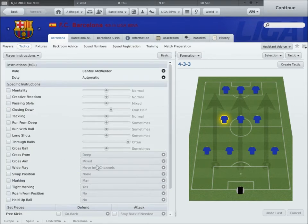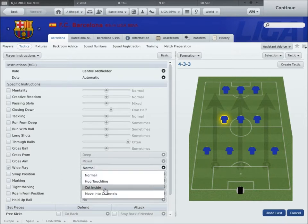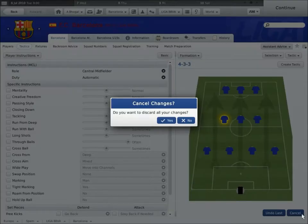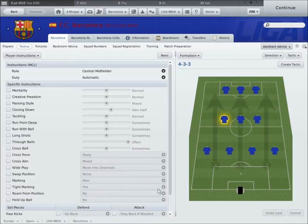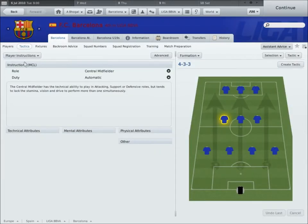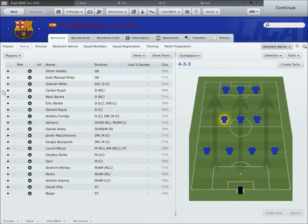Some of these things come down to personal preferences. For example with a winger, I don't like him to just hug the touchline. It depends on which kind of player you have - players like Nazeraise are not natural wingers so they tend to drift inside. He's a top player who can score goals, so I prefer him to drift inside.